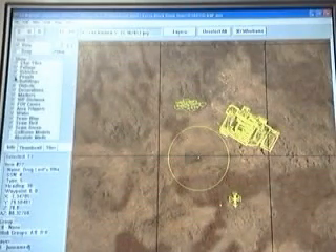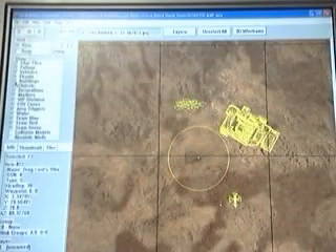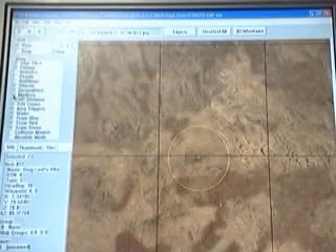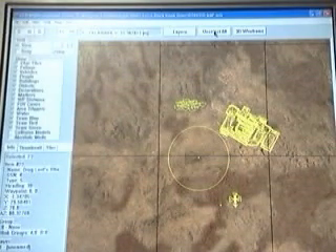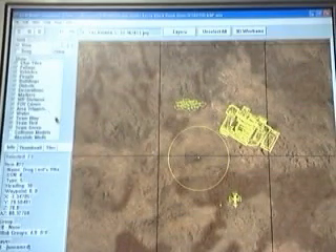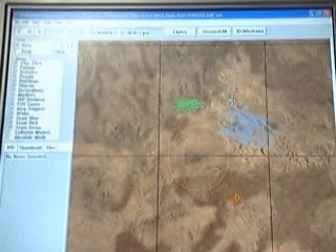I'm just going to uncheck people — and now the people are gone, you can't see them. Unchecking buildings — buildings gone. I'm going to take everything out, and right now those things are unclicked. I'll check mark them again and they come back. This is really helpful in confusing maps where everything is on top of each other. You can unselect everything except what you want to change so nothing else gets in your way.